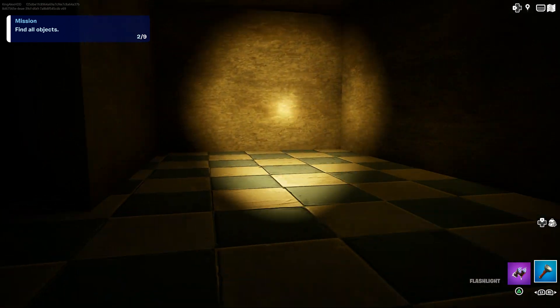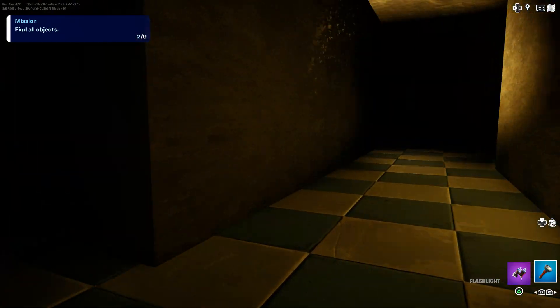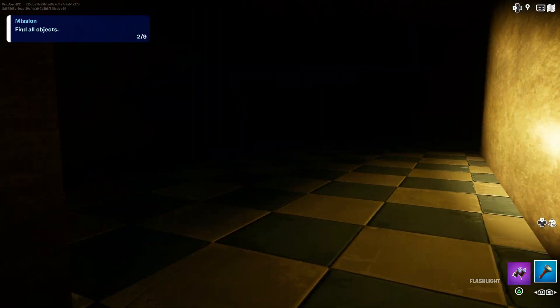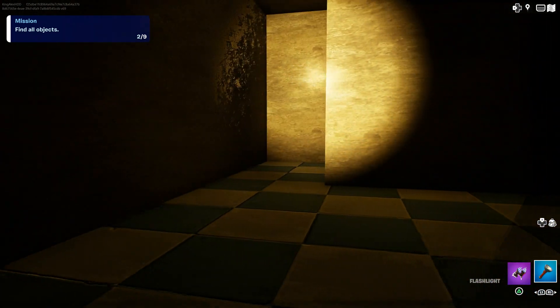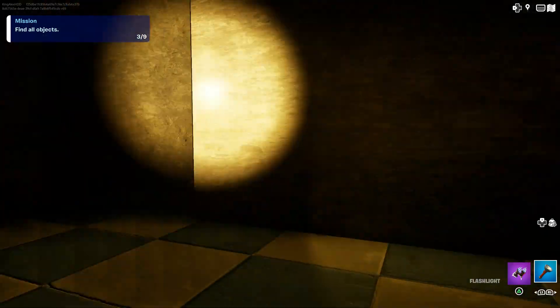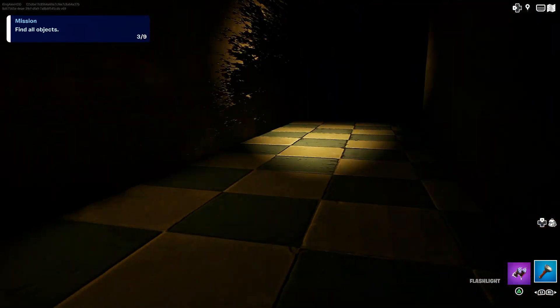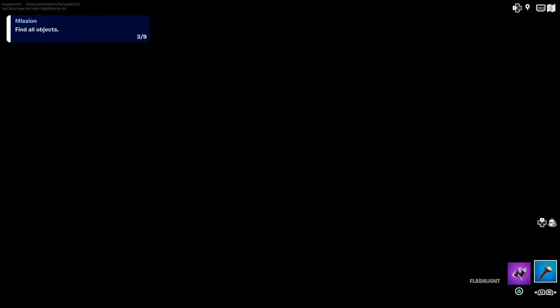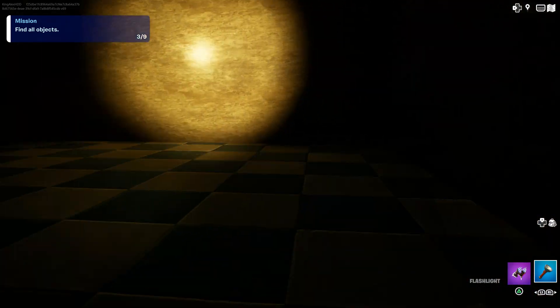Walking around looking for objectives — nothing here, nothing here. There is something right there. Let me walk through here, I think there's something around here for sure. Yeah, there's one right here! Let's grab that. Walking over to the next spot — oh Jesus Christ, that scared the soul out of me! Oh my god, I almost had a heart attack. That actually got me, I'm not gonna lie.